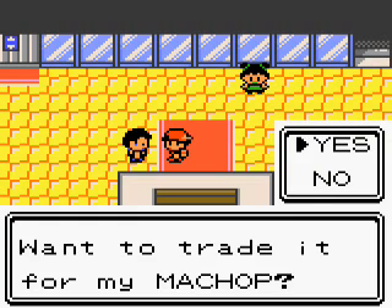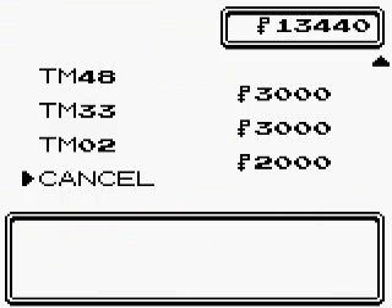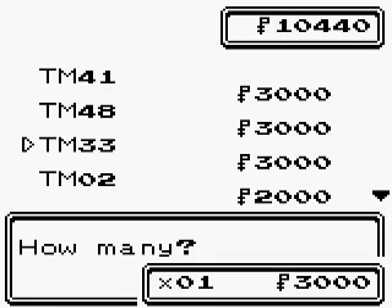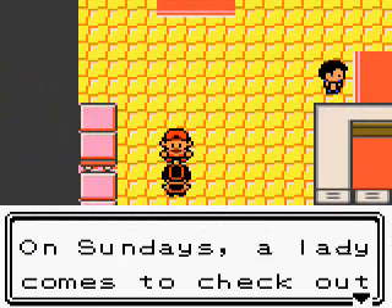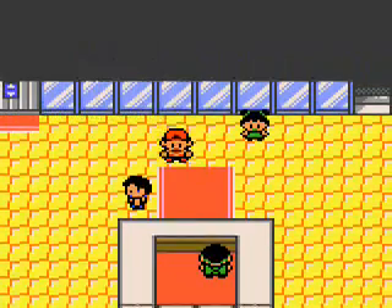This guy here wants to trade an Abra for a Machop, and in Gold and Silver it's not an Abra he wants — it's a Drowzee. A lot of people recommend doing this trade. I'm going to buy Thunder Punch and Ice Punch TMs here. Not Fire Punch, because what I want on my Alakazam by the end is Thunder Punch, Ice Punch, Recover — even though it's not quite as effective in Gold, Silver, Crystal because it has less Special Defense — and whatever psychic move I have, whether it's Confusion, Psybeam, or Psychic.